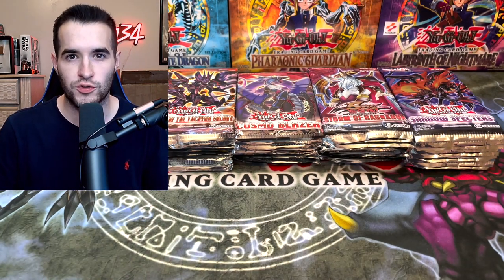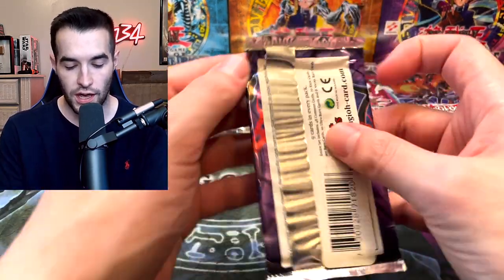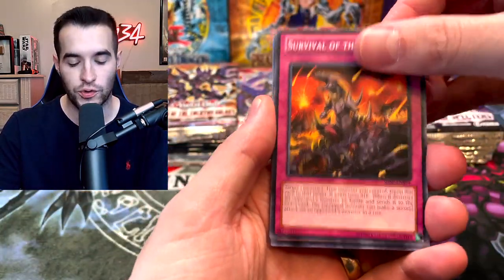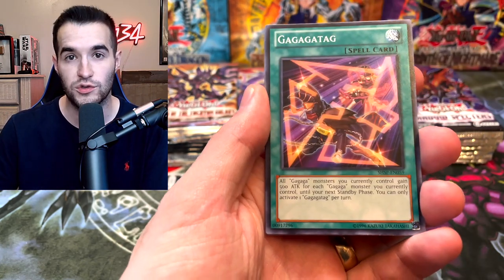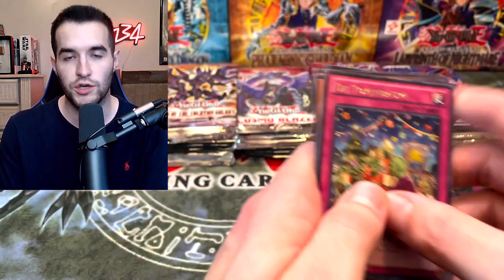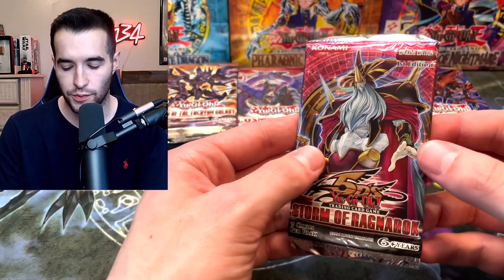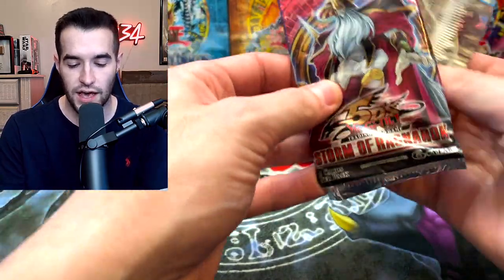Let's get into these Ghost Rares packs. I'm really excited because I always enjoy opening these — these are first edition, which is pretty cool. I enjoy opening packs that could potentially have Ghost Rares. By the way, if you guys have not heard or seen, we do have a Pharaonic Guardian first edition box break. We've sold out of over two-thirds of the packs, so we're getting close to the end. Once we sell that out, we're going to do a live stream on YouTube, and I'm hoping we can do that by Thursday. If you are a member, you do get a discount per pack, so just keep that in mind.